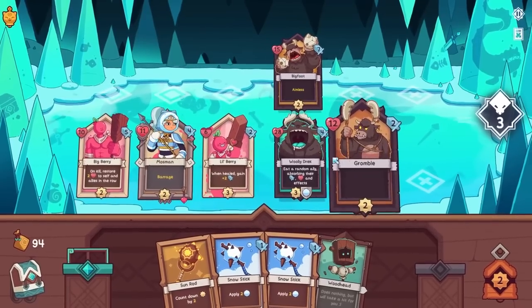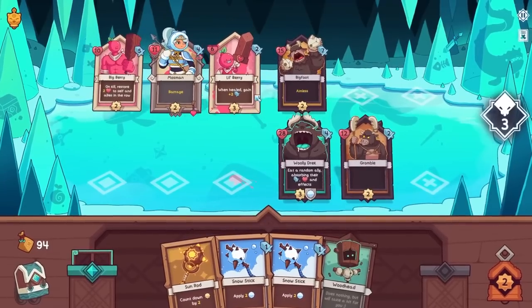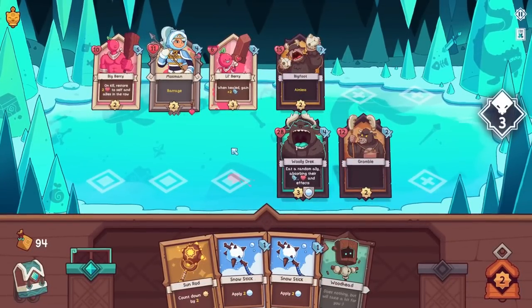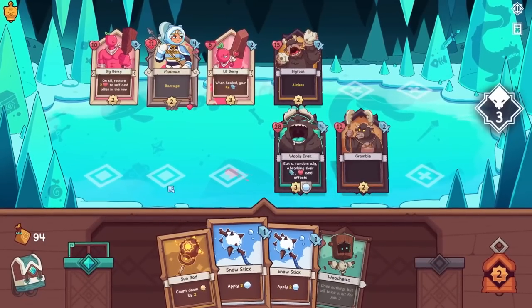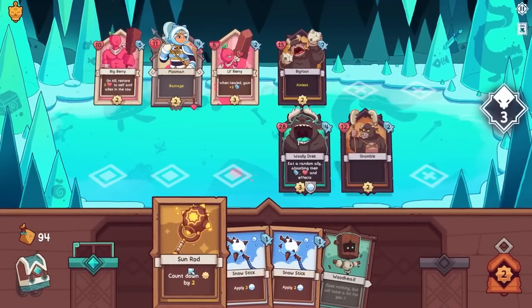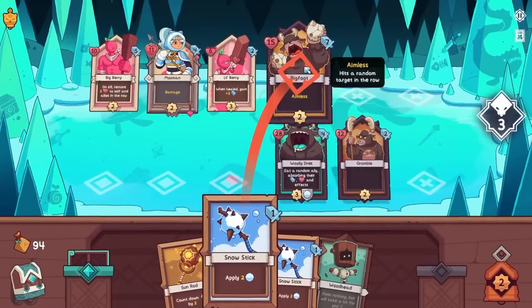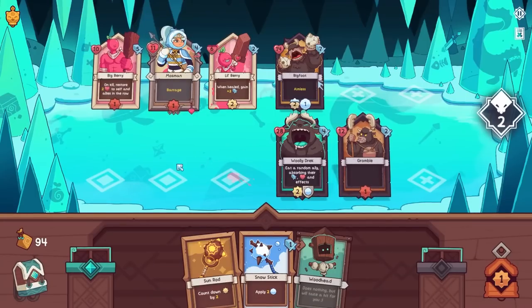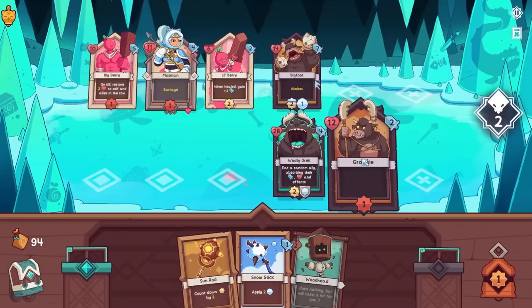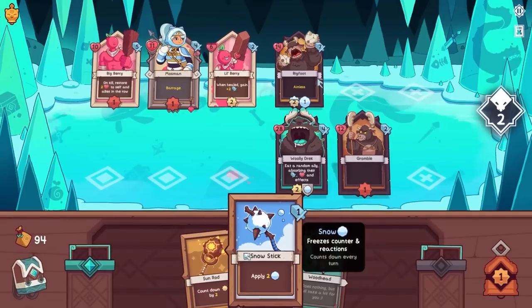We need to take someone down. I think our best shot at getting a guy is this guy up here — 15 health. Can we get rid of 15 health? We're going to do three. We need to make him do it. Applying two of... I'm not sure if we could get it to happen this time. Seven damage he's also going to deal. Let's prevent this guy from going anytime soon though — we don't want Lil' Berry to actually die. That would be a real shame. Nine. Nine.